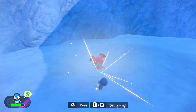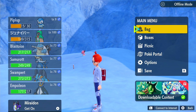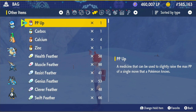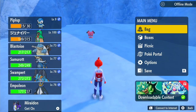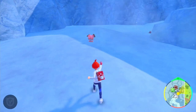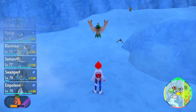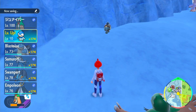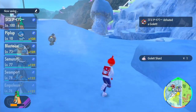Pokémon Scarlet and Violet: The Indigo Disc was a pleasant surprise for me because I was really intrigued by the trailers. The DLC introduces features I've wanted in a Pokémon game for a long time, such as wild starters, and features I didn't expect — like the Synchro Machine, which allows you to explore the world as a Pokémon. This reminds me a lot of the PokéPark games from the Wii, and I think this is the closest we're going to get to spin-off games based on individual Pokémon.